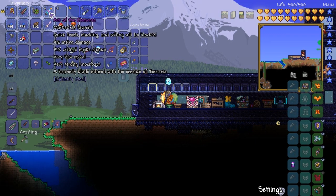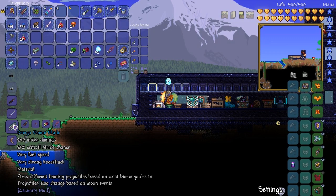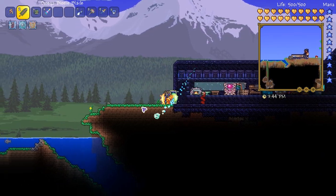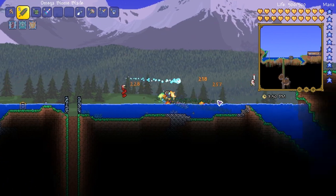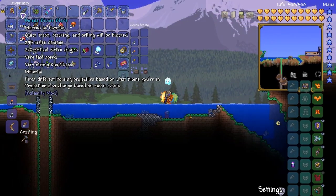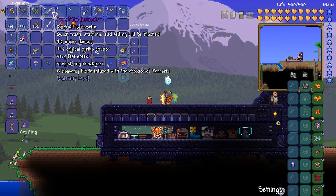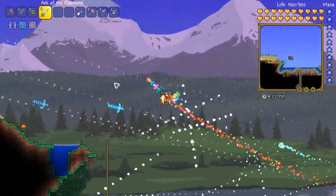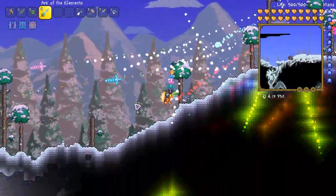So this one is the most powerful one. And then there's one last thing I wanted to craft — the upgrade to our Biome Blade. We have to see this because we used it for most of the series. I have to see the final form. The final form — pretty cool. Just got a massive damage increase. Projectiles also change based on moon events. This is the Ark of the Elements — very strong knockback. A heavenly blade infused with the essence of Terraria. Wow, I love the rainbow effect on it!